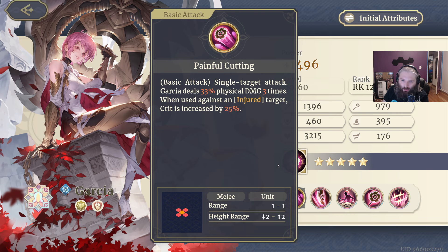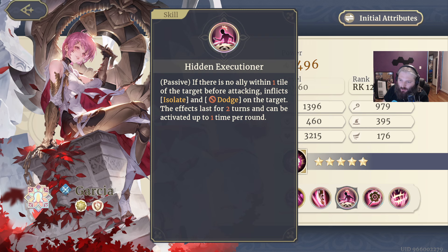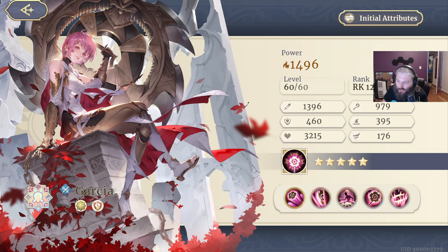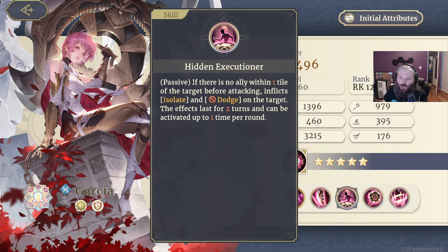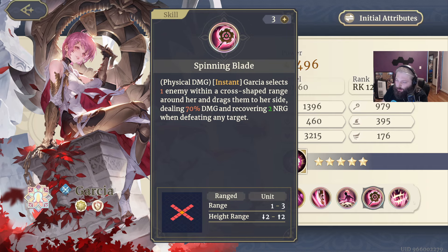She gets bonus damage when things are dying, and she keeps wanting to build these stacks up. When she has the stacks she has a lot of interesting passives. She's basically a hidden executioner — her thing is execution, that is what she does. She is there to finish off targets. If there's no ally within one tile of the target before attacking, she inflicts isolate, which means they can no longer get aura effects and they can't dodge. She also has some pretty cool ranged attacks, including the ability to throw her blade in a big AoE.